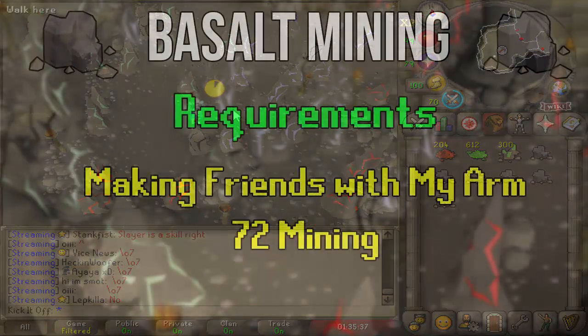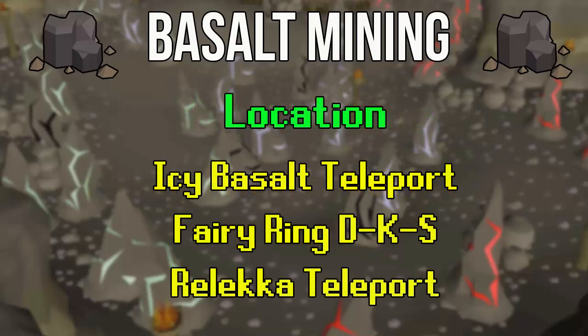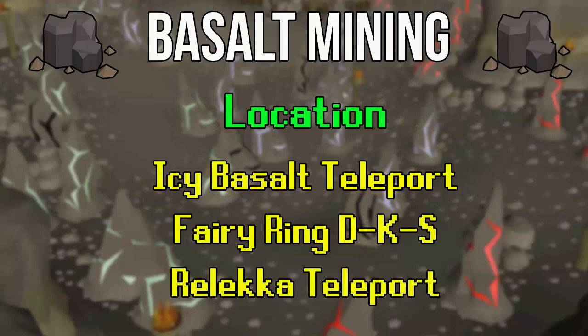So hope you guys enjoy. What you'll be mining and making in this video is Icy Basalt or Stony Basalt, which are two teleport tablets that take you to the Weiss Herb Patch and the Troll Stronghold Herb Patch respectively. These might be useful if you're an Iron Man and want quick access to these herb spots. They are in quite high demand as they save a lot of time, so this method is certainly going to be very viable for a while.